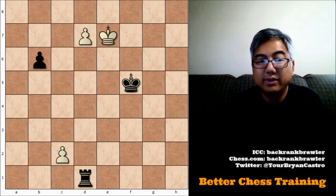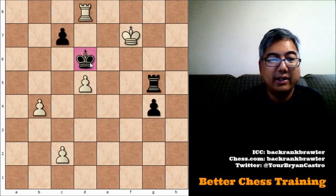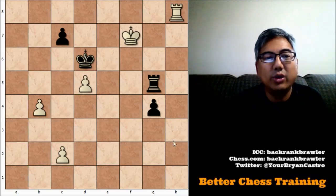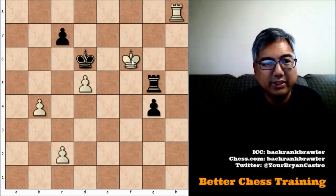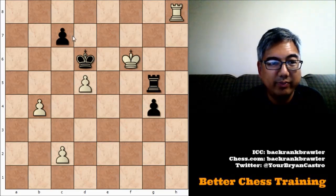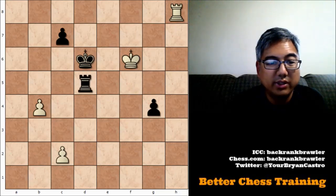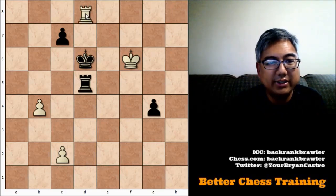So from this position, the best that white can hope for with rook to d8 check is a draw. Going back, you might now start to explore other moves. You might notice that if you put the kings in opposition while attacking the rook, you now have a mating threat with rook to d8 check, because black's pawn blocks off his escape. This ends up being the solution — the natural move here is rook takes d5.